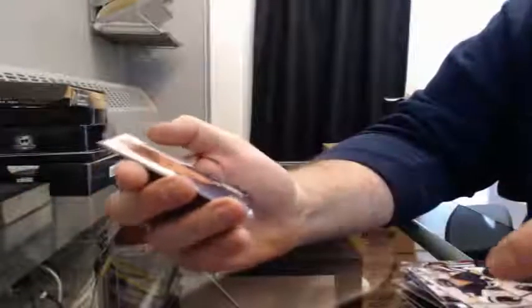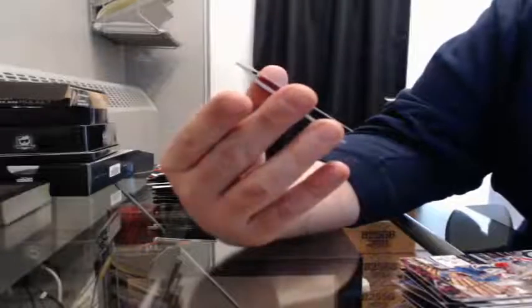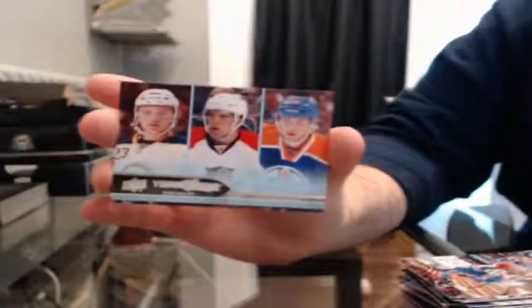So as always with Upper Deck, there's usually a hit per pack. The odd one will have just all base cards, like this one. Got a Young Guns checklist — Sam Reinhart, Aaron Ekblad, and Leon Draisaitl. I'll randomize the damage between the Sabres, the Panthers, and the Oilers.